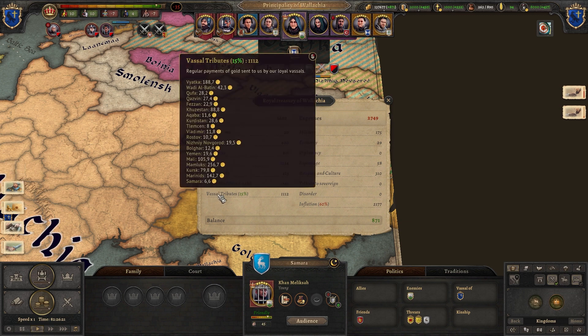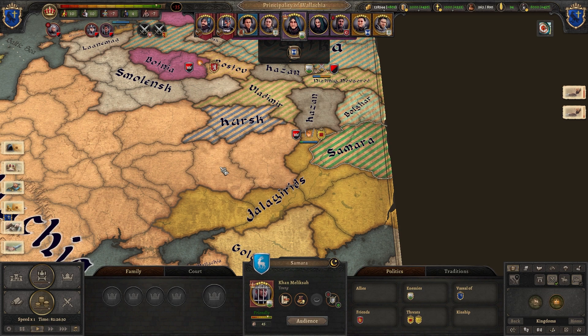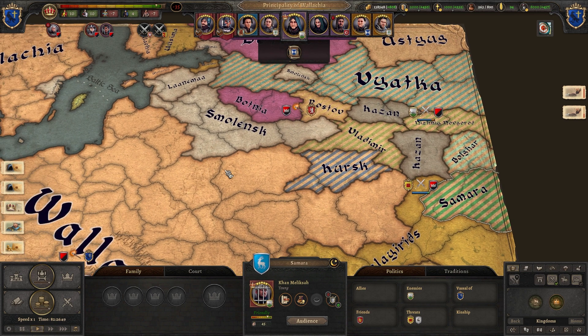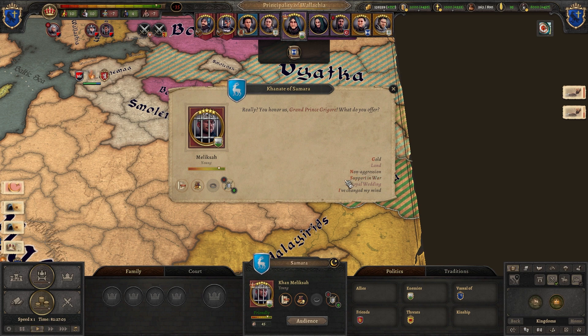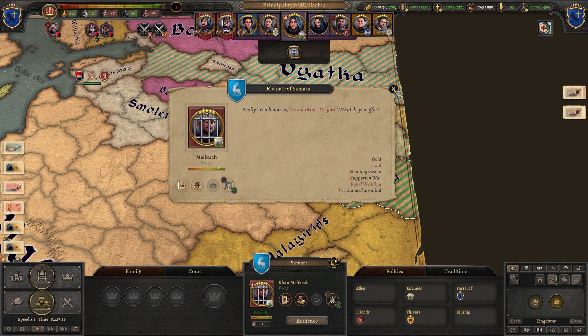At some point vassal states will want to claim independence, so many of them will request this. Ignoring or rejecting their offer will lead to war between your kingdom and theirs. But you can manage this through the audience — offer them gold, non-aggression pacts, support in wars, or become allies. In my case I have a relation of 650 with them, though it's dropping.